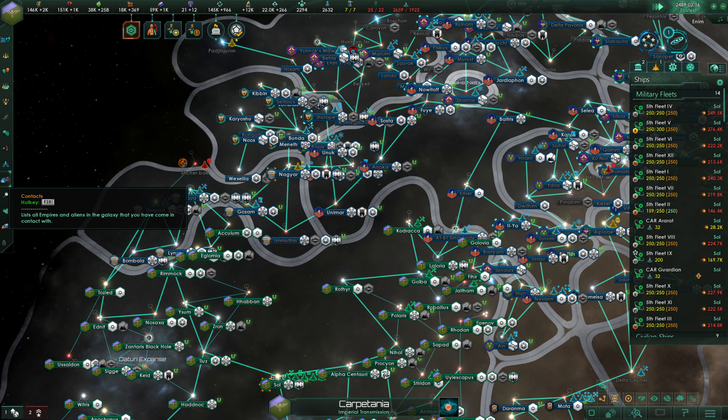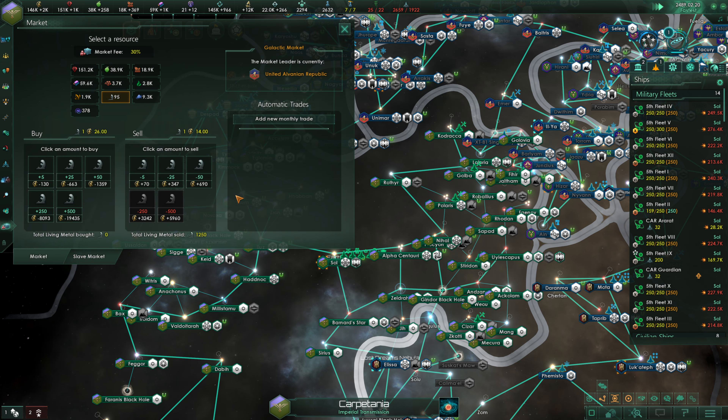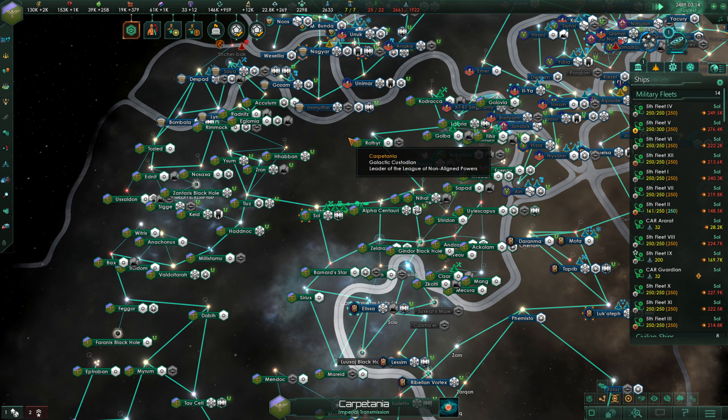We would need 1,500 living metal. What would it cost to get that? According to current prices, that would be 60,000 energy credits — it will definitely be higher than that. I'm going to buy in 500 right now because that price is at minimum, and we're going to let the price drop back down. This should be enough living metal on its own to get our current upgrades done, but not if we want to get Corvettes upgraded to have the armor hardening.